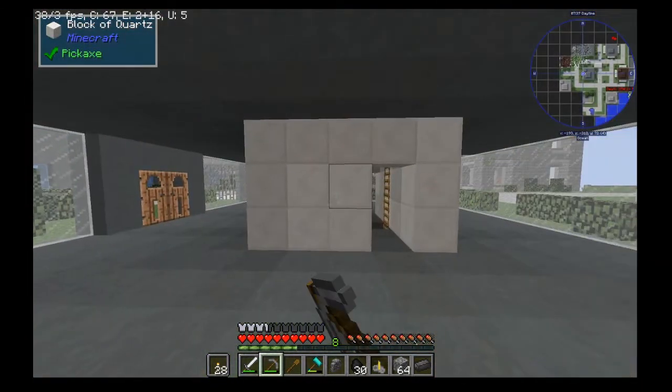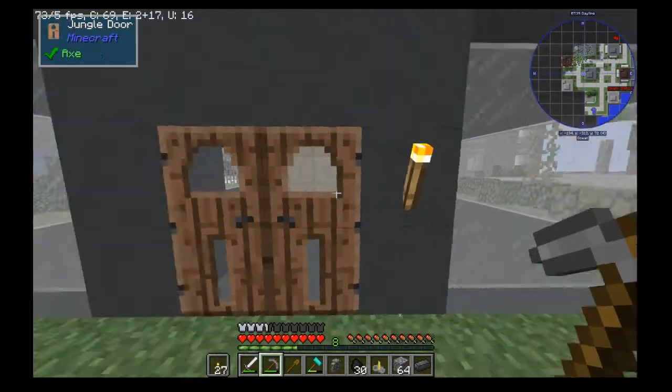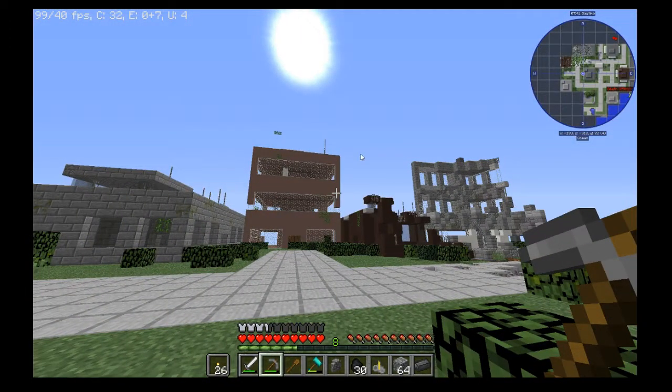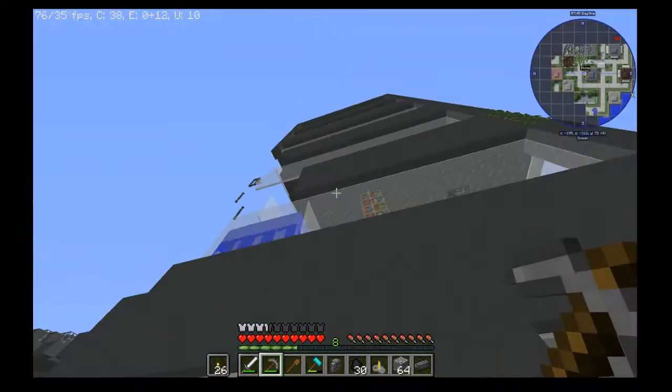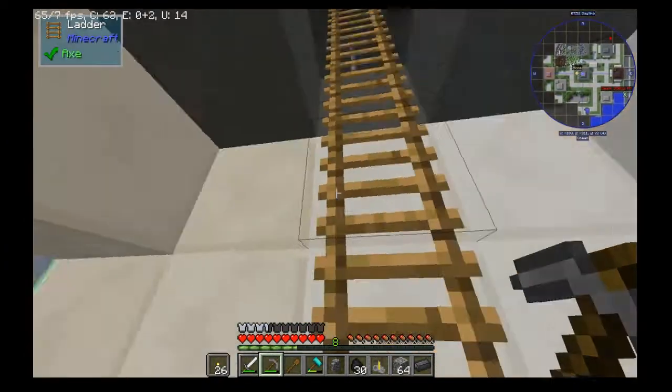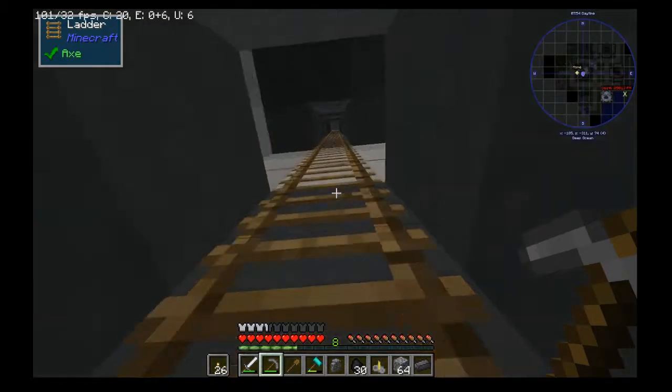Blocks of quartz — we can pulverize into normal quartz. So this is gonna be our base. We're gonna set a marker called Home. I'm going to climb to the top real quick, jump off, and then I will be actually at our island. We're gonna grab our stuff and I'll be right back.